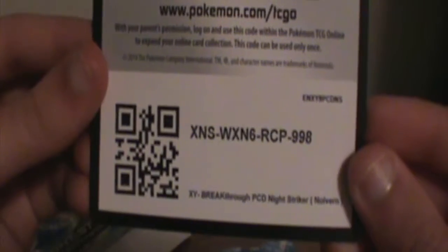We have the code, and I'll just give the code away to you guys. Got a Theme Deck. This is an intro to the Breakthrough Set — all the cool cards you can get in here. It's a checklist for the Breakthrough Set.